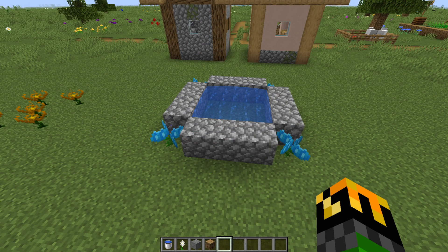They will create mana by consuming a water source block that is within a three-block radius of the flower. They will slowly generate mana as compared to other flowers, but during rainstorms they will operate quicker. The major downside to these flowers, though, is that after three Minecraft days — or one hour in real time — the flowers will wither away and die.